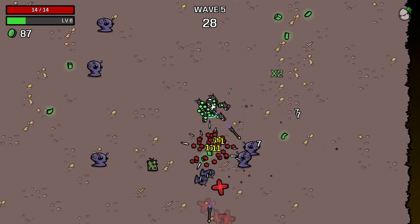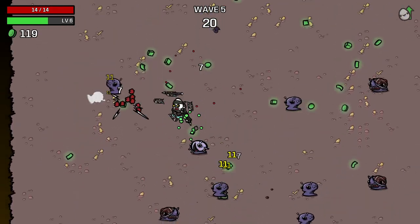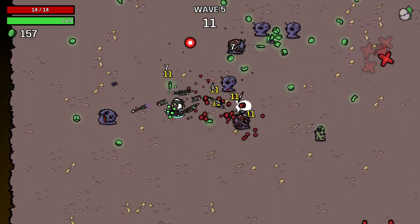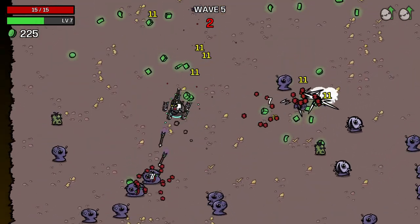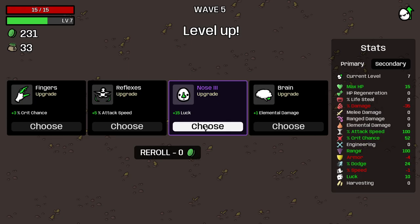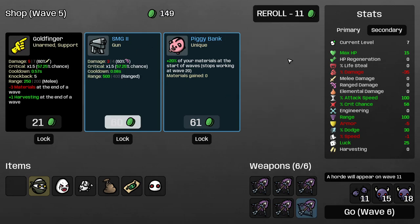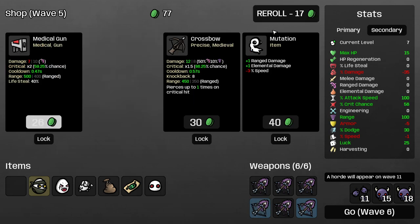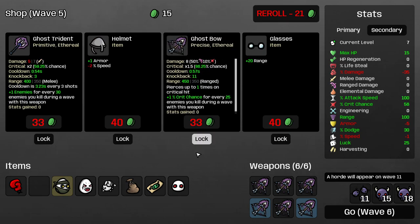We just need some range damage and some percent damage and then we'll be set. We don't have to go hard into crit because we have a ton of enemies and we get scaling crit with these weapons, which I really love. Scaling weapons are so fun — they can lead to really broken runs, which is what we're all here for. Nice, 8% — we'll take that. Let's get some of the blue bows. There we go, range elemental — not really worth it. They have knockback? I'll take a little bit more knockback and range. Let's go, wave 6.